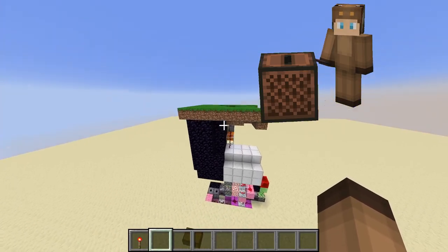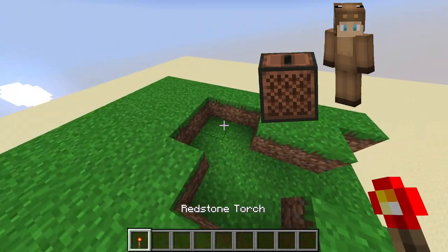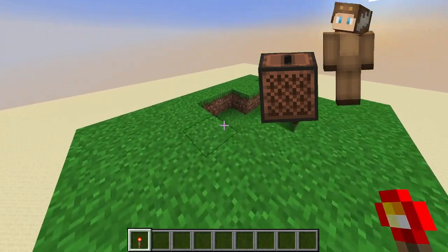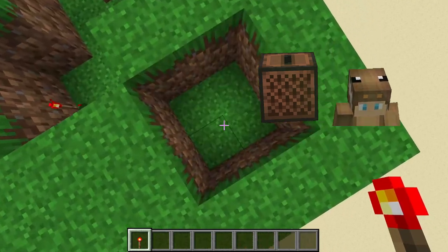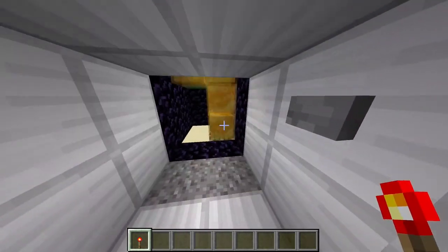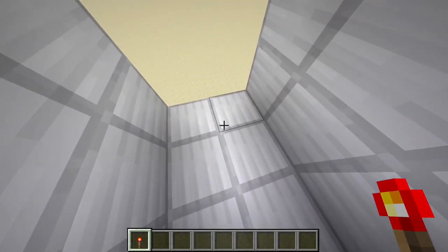Alright, so we're here in our world — imagine that this is the overworld here. You have your normal plains biome, and when you place a redstone torch key here and stand here, as you can see, you have just entered your bunker, and the door closes after you.